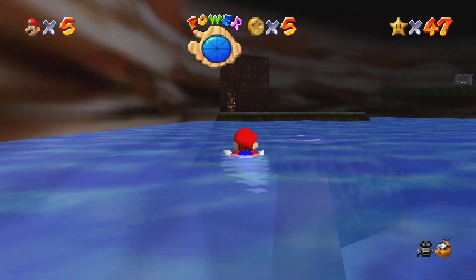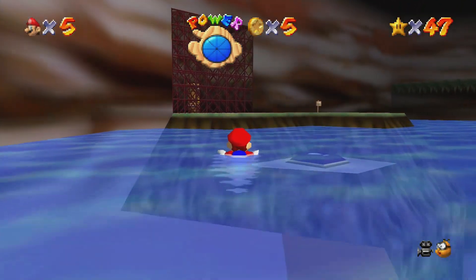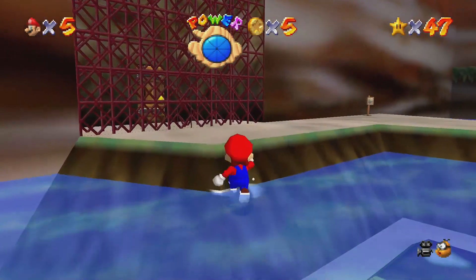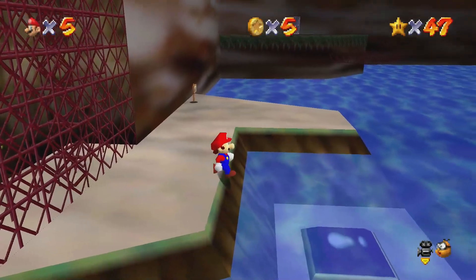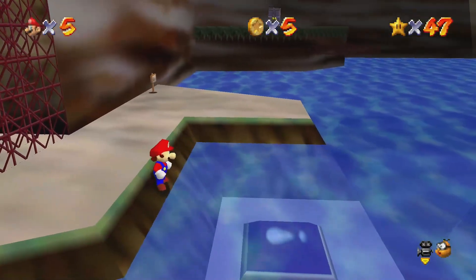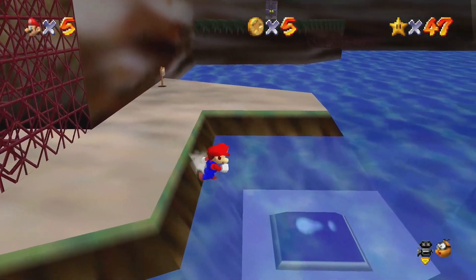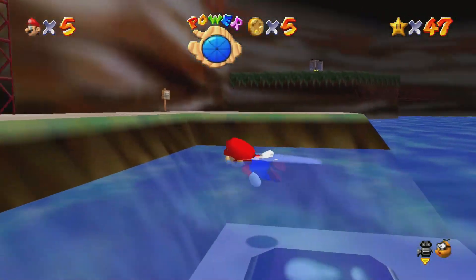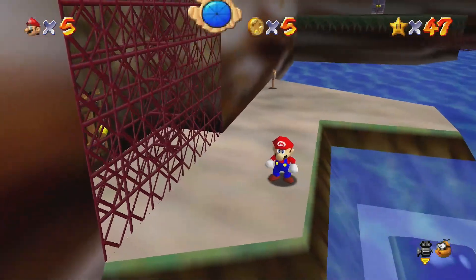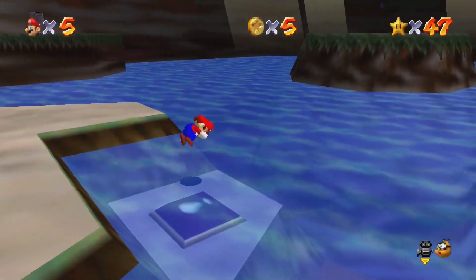The way that I normally get this star, you're supposed to take the metal cap there that you saw when I jumped down the hole. But if you do this kind of the way I do it, you're actually able to pull this off without the metal cap. And it's actually somewhat pretty simple to do.